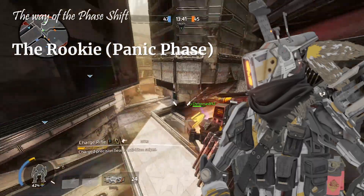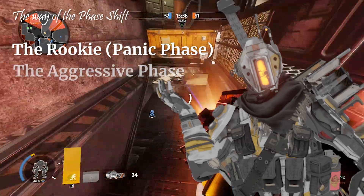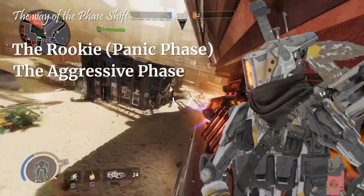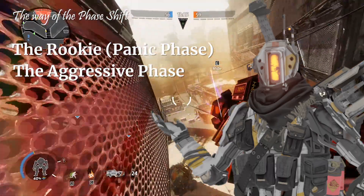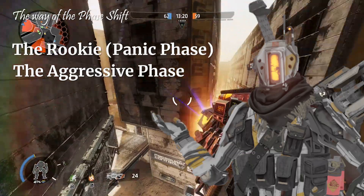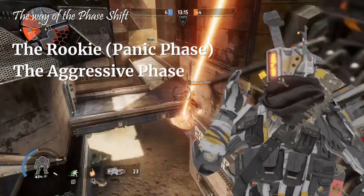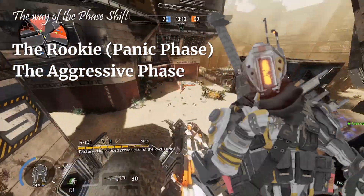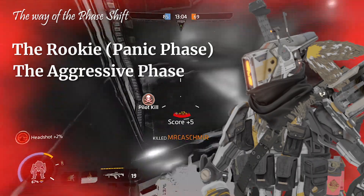Now let's get into the danger zone — my favorite zone — aggressive phase shifting. Not many players know about this strategy, since it consists of a higher risk with a variable reward mentality. Some low-health opponents tend to block choke points, and electric smoke or fire stars always even the odds against most abilities — but not phase shift. Phase shift lets you push through blocked pathways, and since most players don't expect you to push with phase, you get a higher chance of killing multiple pilots for one life.